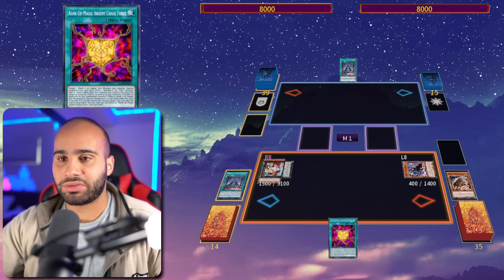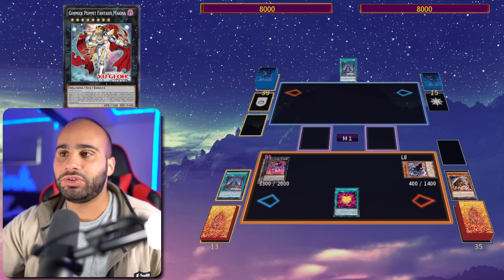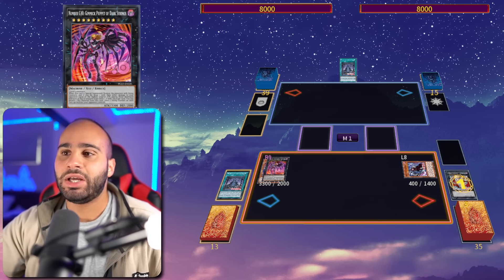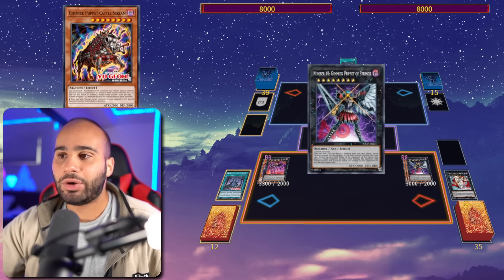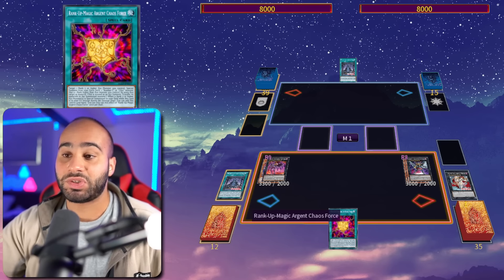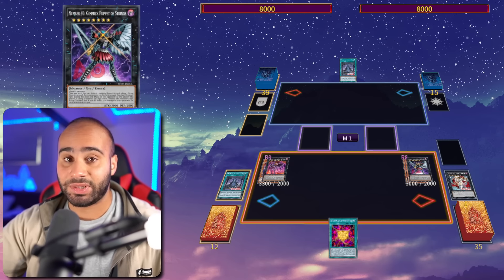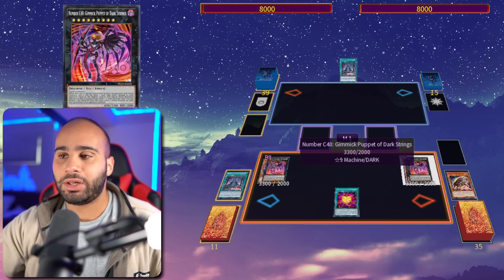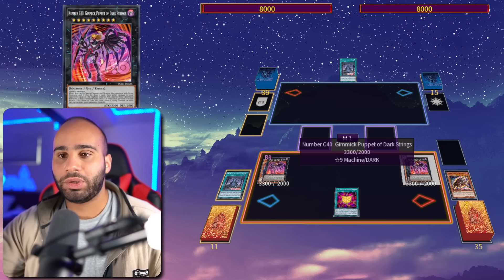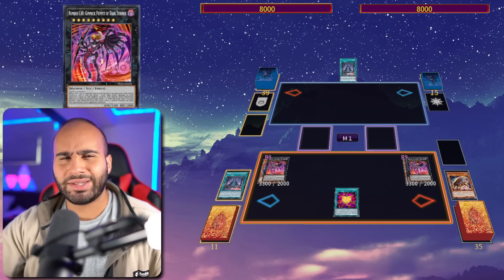We're going to be searching the Argent Chaos Force, which is like the best rank-up you can play in this deck because it has dual utility. And you're going to be evolving the Machina into Dark Strings just because it has a lot of attacks. It doesn't really do anything at the moment. Now you detach very specifically the Machina to revive back the Cattle Scream. And now you're going to be overlaying for the Puppet of Strings. And since you summoned your rank 5 Xyz monster, you can recycle back the Argent Chaos Force. You're going to be detaching a material off of Puppet of Strings in order to place a string counter on each monster on the field except this one. When you evolve the Puppet of Strings into Dark Strings, you're going to be destroying every single monster on the field with string counters. Then you draw one card and inflict damage to your opponent equal to the monster with the highest attack that was destroyed — in this case, 3300 attack.